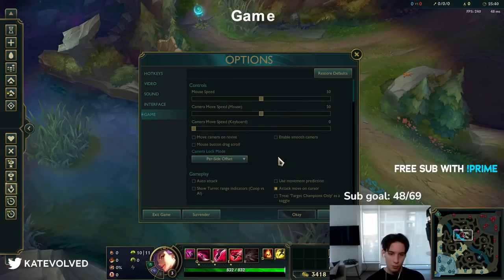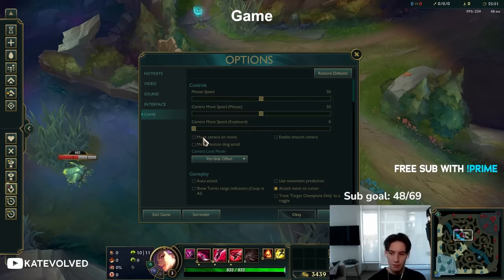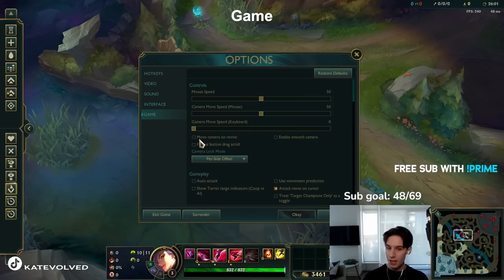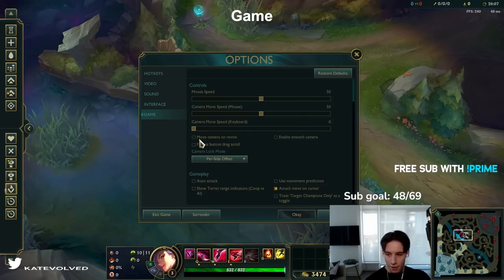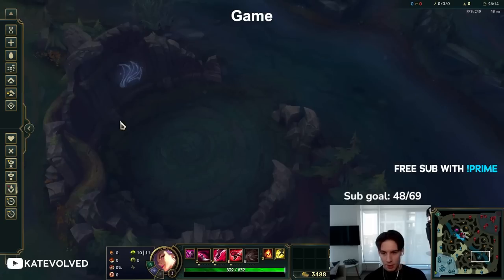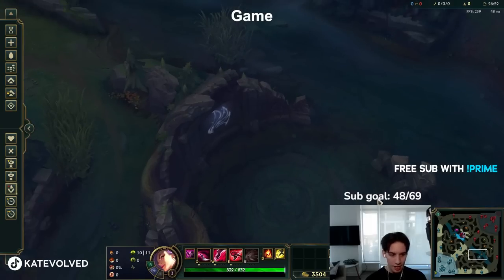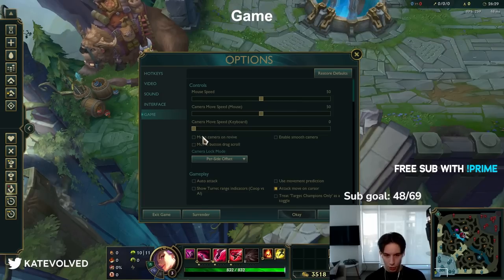Game settings — pretty much all preference. Turn off move camera on revive — this can be so annoying. If you have it on, your camera moves when you respawn. For example: you're playing Katarina with Ignite/TP, an Elder Dragon fight is happening, you're currently dead spawning in five seconds, you're watching the fight on a ward about to TP in — you respawn and your camera moves to base. The ward you were looking at is gone. Turn this off — it will win you games single-handedly.